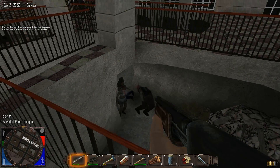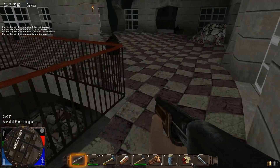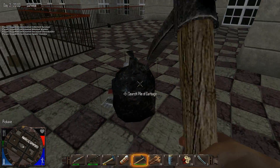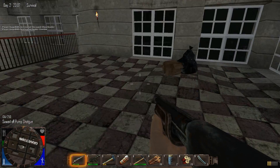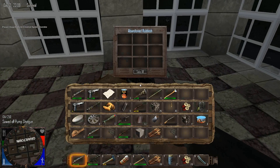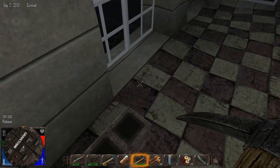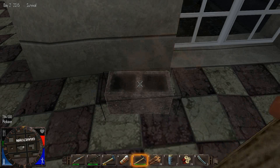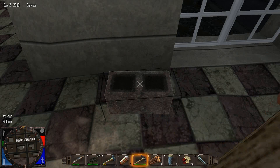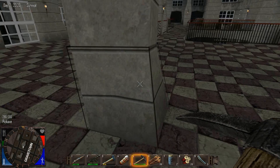Gotta make sure I shoot those fat ones just in case they're acid spitters. Looks like we're pretty okay up here. They are really slow inside, which is good. When I put down that lighting, I didn't know if it was gonna be enough. I wonder what I get for breaking this up — cinder block. Cinder block block, okay.